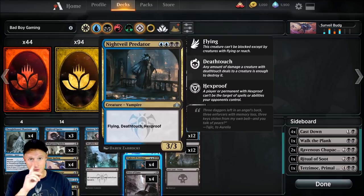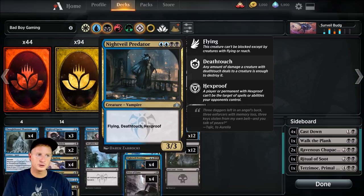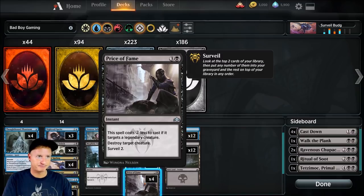Nightveil Predator — I told you this is one card I'm really hyped about. It's a four-drop, can be difficult to cast at times, but it has Flying, Death Touch, Hexproof, and is a 3/3 Vampire. Really difficult to deal with and can take out some big threats. Price of Fame — four-drop, can cost two if we're taking out a legendary creature. Destroy target creature and then surveil for two. Running a playset of those, four copies.